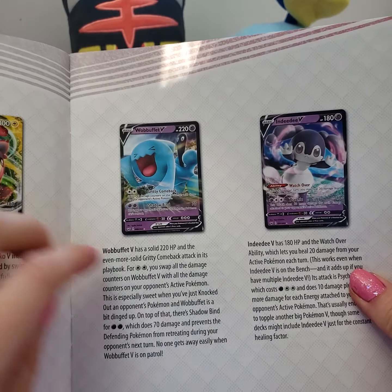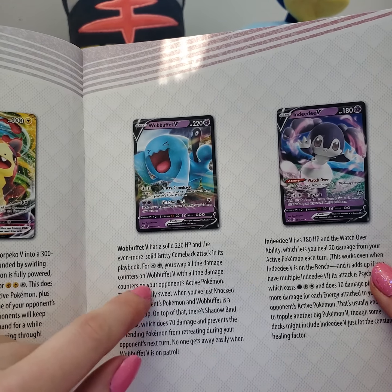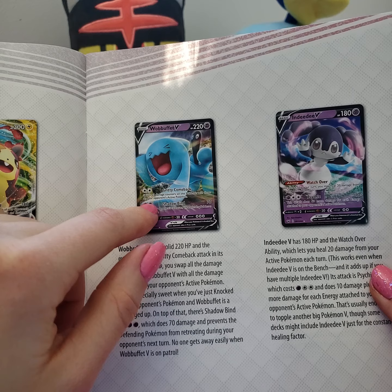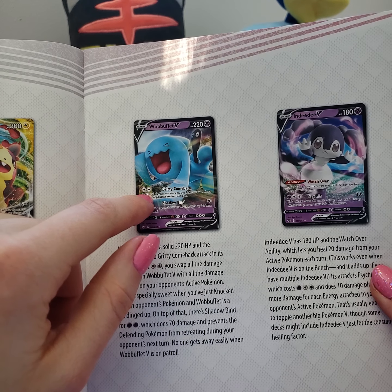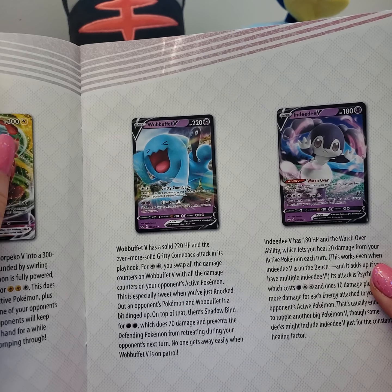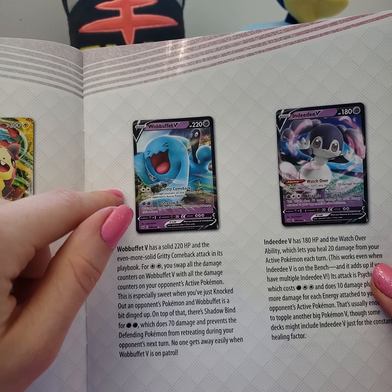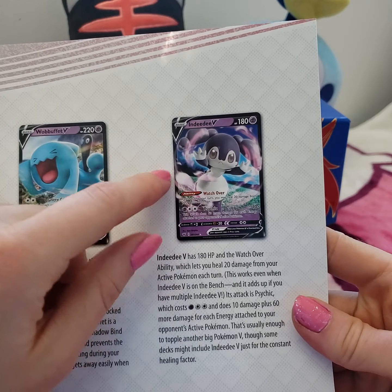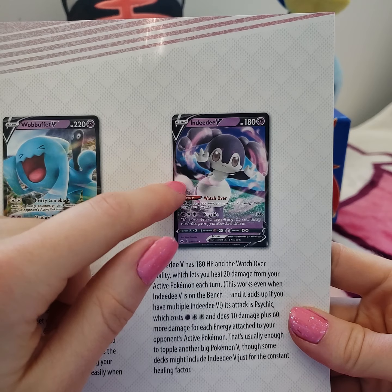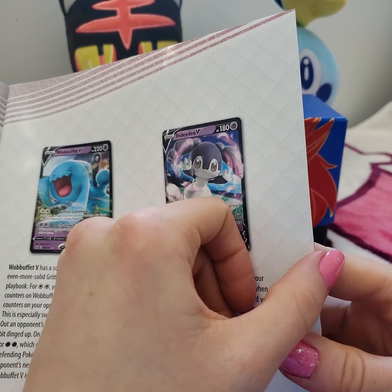We got a Wobbuffet V, which I think is kind of an interesting choice. You'd think they'd use the slot for - I mean, this is definitely a well-known Pokemon because Team Rocket have it - but I would have thought they'd put a Mew, or Alakazam, or Gengar or something like that, especially because Gengar's got the Gigantamax form. And we got NDD, that's one of the new ones from Sword and Shield. I think that one's really cute. I'd be happy with that card if I ended up pulling it at some point.